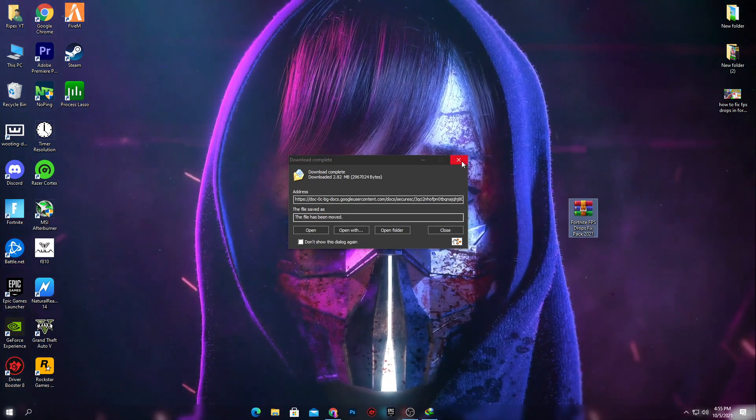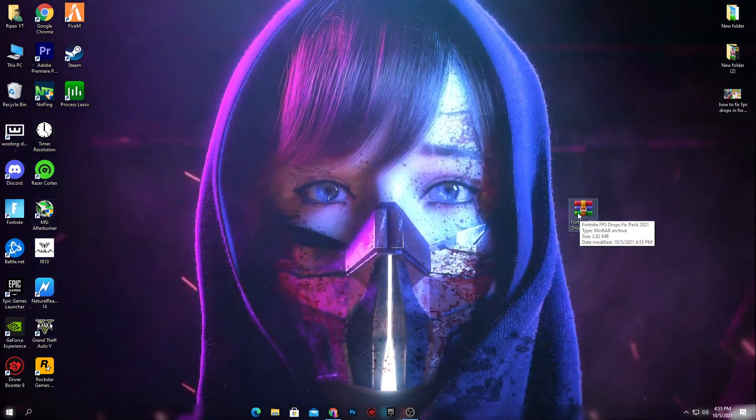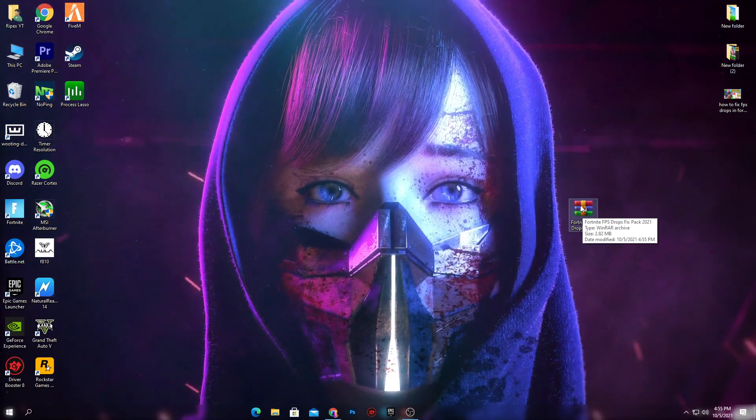Once you are done downloading this pack, simply drag and drop it on your desktop and you will get a WinRAR file on your PC. I will also give you the link to the WinRAR software on my website, so you can download it if you don't have any zip file software on your PC.